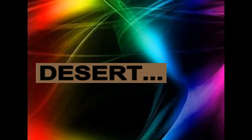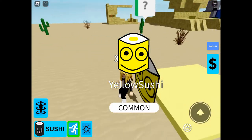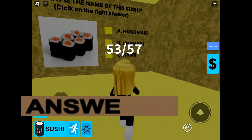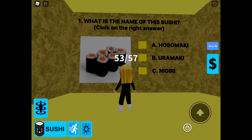So we're moving around into the desert now. What I absolutely loved about this developer is that they put on how many sushis were in each biome, and that was really helpful when I was trying to figure out where I was missing the others.